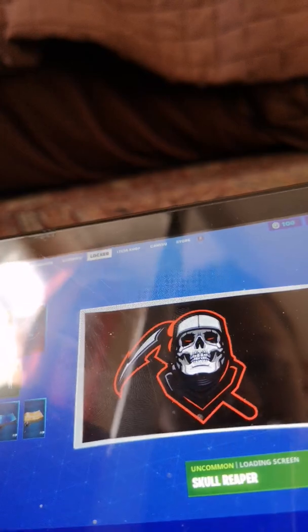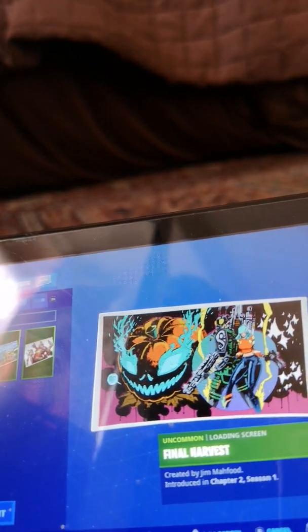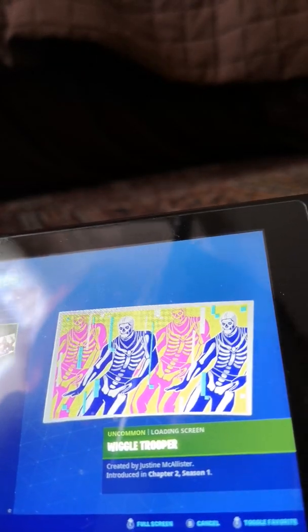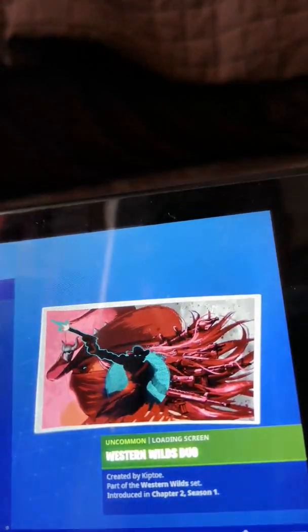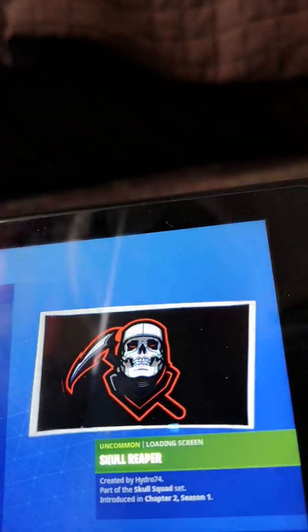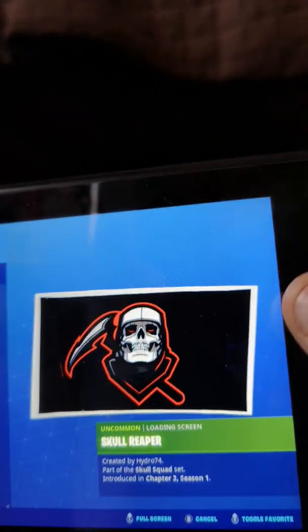Now my loading screens — last thing and then I'm done. My first one is Final Harvest, Chapter 2 Season 1. The Mega Punch, Chapter 2 Season 1. My New World, Chapter 2 Season 1. The Nutcracker Crew from Chapter 2 Season 1. The Wiggle Trooper from Chapter 2 Season 1. The Resting Wild Duo from Chapter 2 Season 1. The Skull Reaper from Chapter 2 Season 1. And the Rocket Ride from Season X. My favorite one is the Skull Reaper.